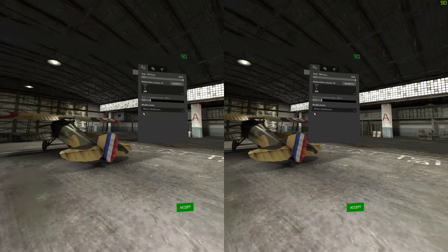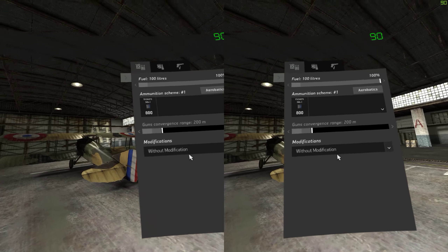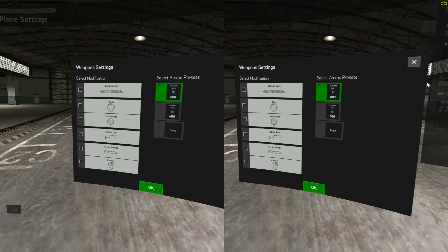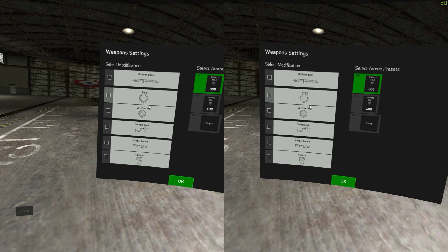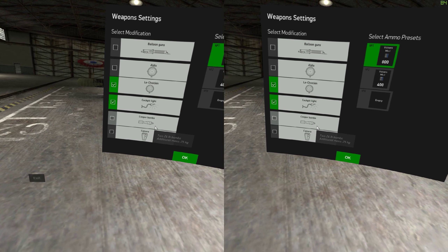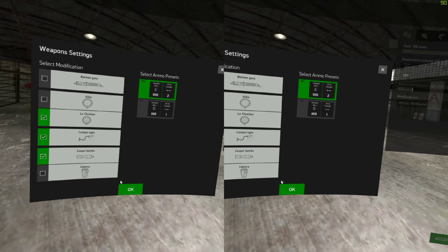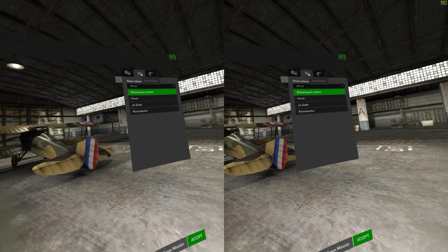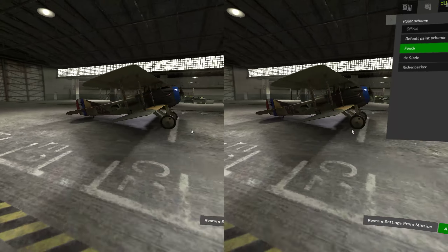Let's take a look at the armament options. I'm trying to get closer so you can actually read this — it's kind of weird from my perspective, hopefully it comes out okay on the video. So we have balloon guns — I'm not going to bring those. A pair of collimator sets; I'm going to bring the French one. Cockpit light, even though it's day. And I'll bring glorified hand grenades. One second timer is good.